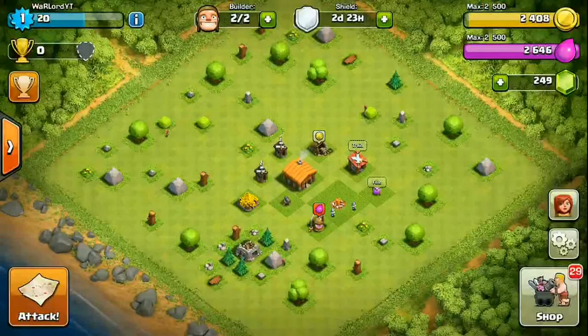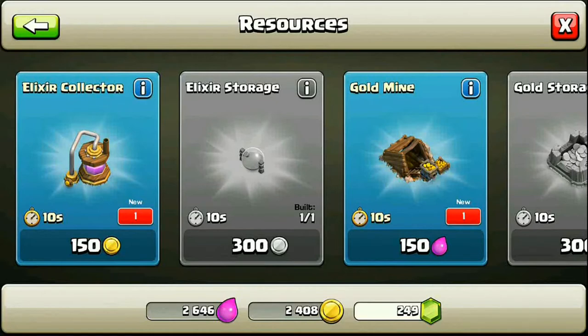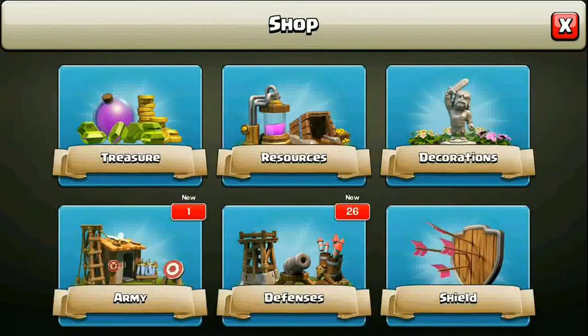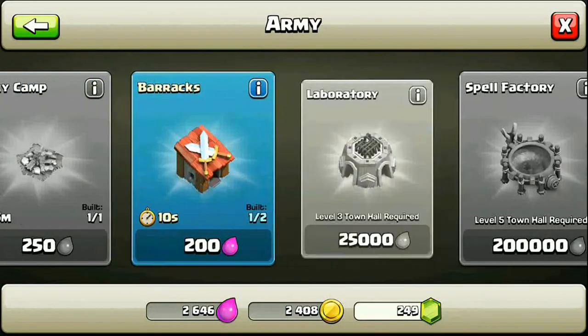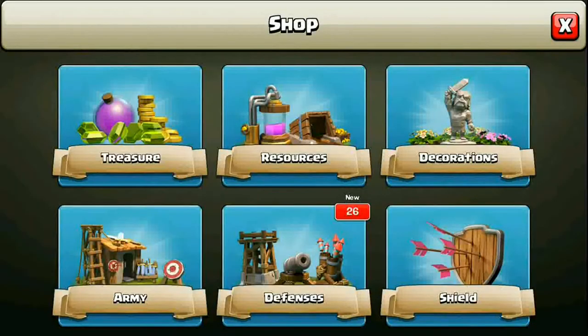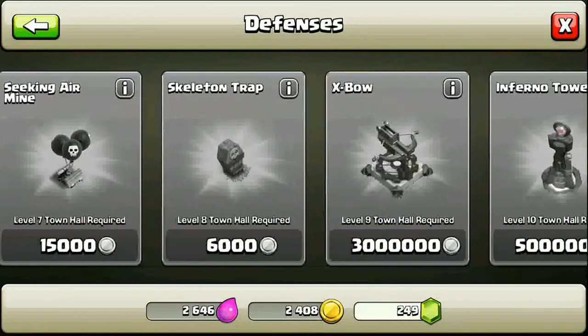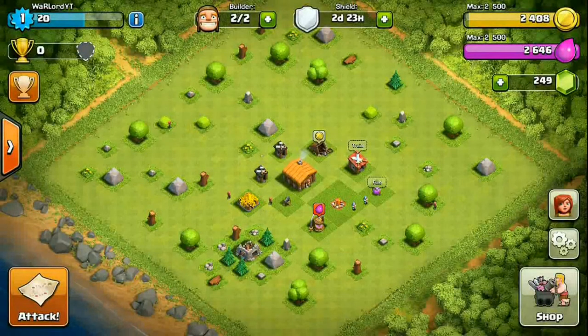On the other side there's single player, and then there's the shop where you can buy things. Whenever you upgrade your town hall, all the newly unlocked buildings appear in the shop and you need to build them. In the resources panel you can buy elixir collectors, gold mines, and builder huts. Everything unlocks at a different town hall level. In the army area you can get barracks and the Barbarian King. Defenses like cannons, archer towers, and walls are also available.